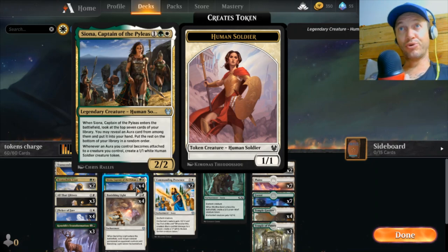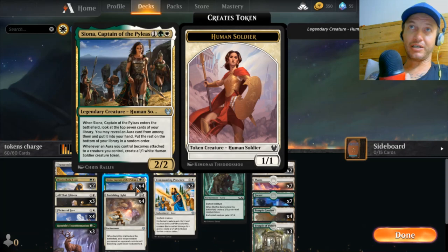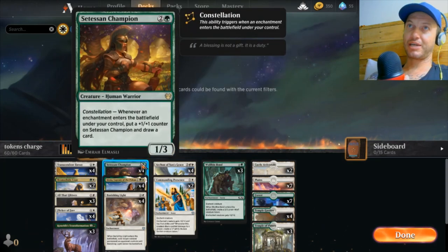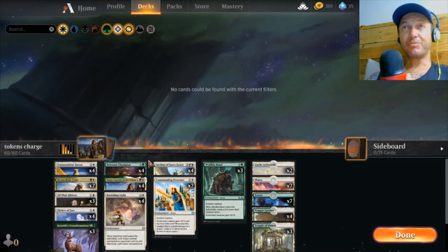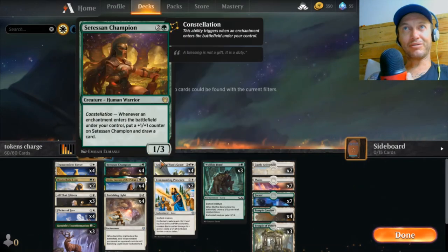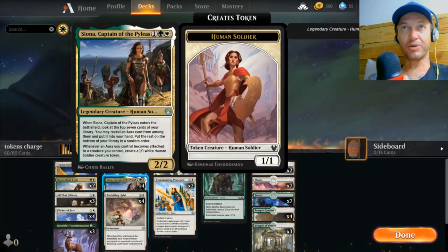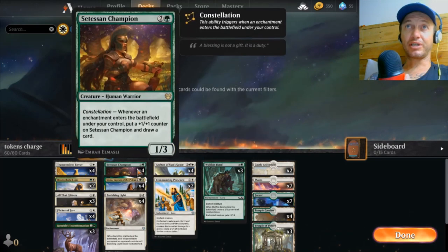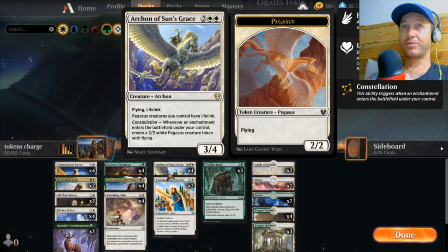I wanted to do a whole brew just around her and her shenanigans. In her colours we have the Citizen's Champion and the Archon of Sun's Grace — those two are just must-includes in a Selesnya enchantment build. In this particular build those three just work broken together. She's going to create an army of 1/1s every time we throw an aura on something, and we're going to get a card draw and another token.